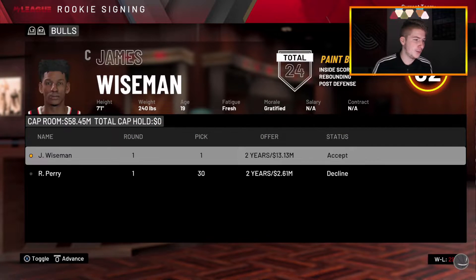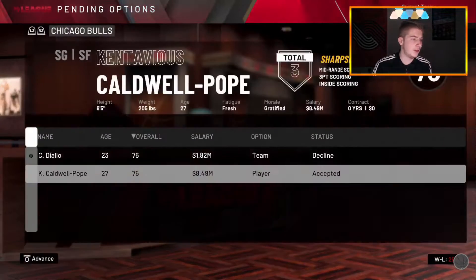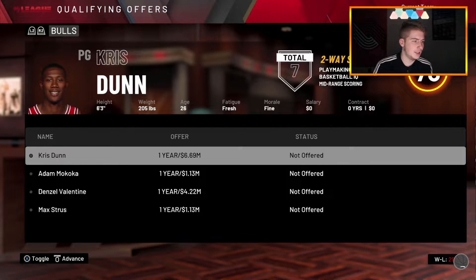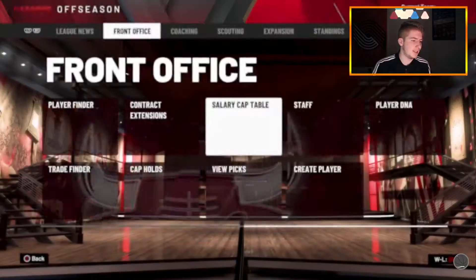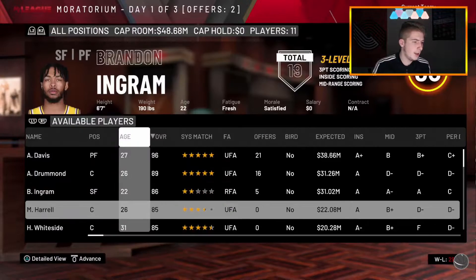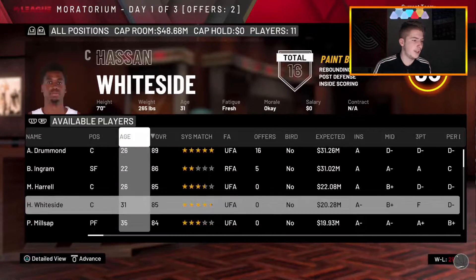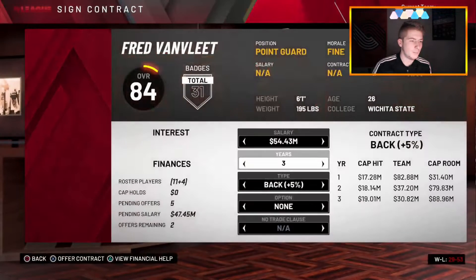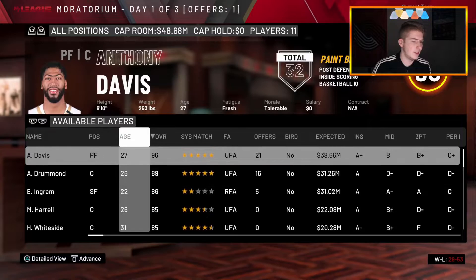We take James Wiseman and also Reggie Perry. Qualifying offers — I don't want any of them back. We have 48 million dollars in cap space. Let's go to free agency — I'm going to try to get Anthony Davis, though I doubt it. I'll try for Montrezl Harrell and Fred VanVleet who's up to an 84 overall, and maybe Brandon Ingram. We've used all of our offers today, let's see what happens.